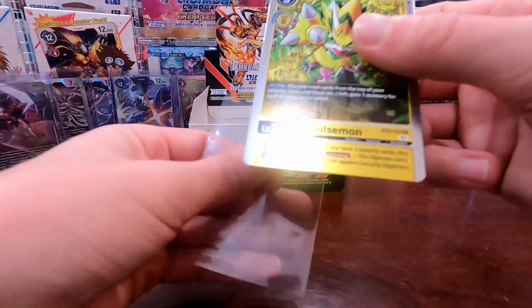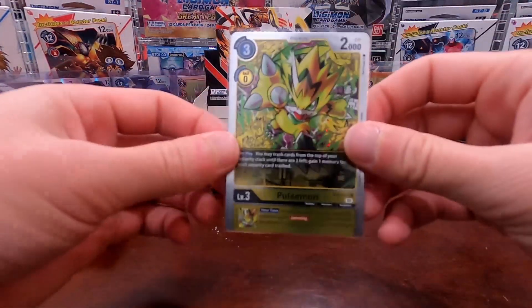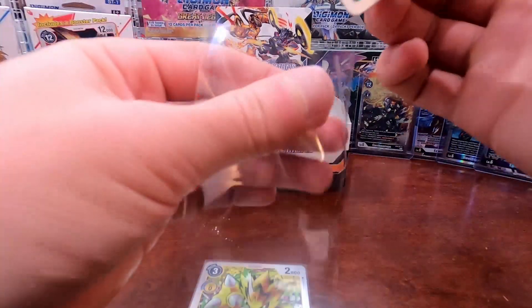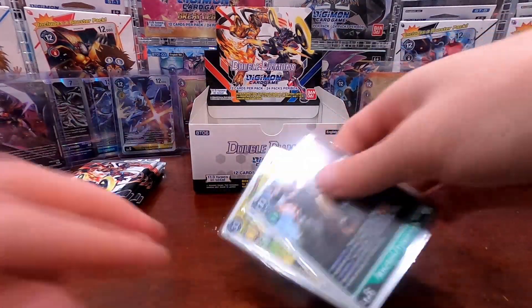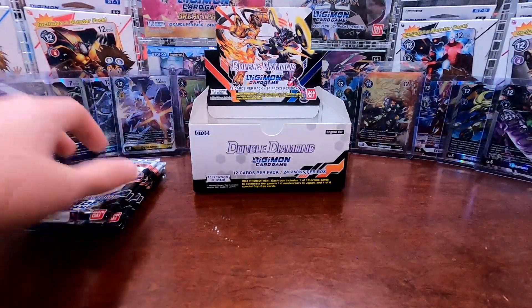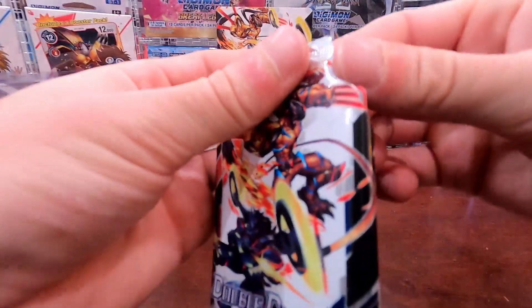I think there's an alternate art version of this Pulsemon as well, which would be cool to grab. But after I get one of the Bond of Courage and Bond of Friendship cards first — we're still on the hunt for them.